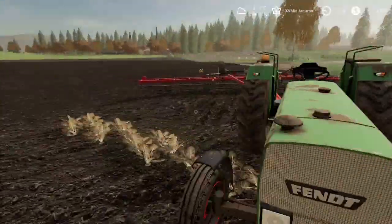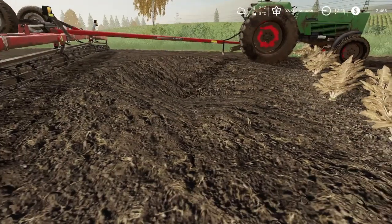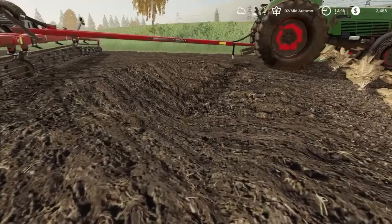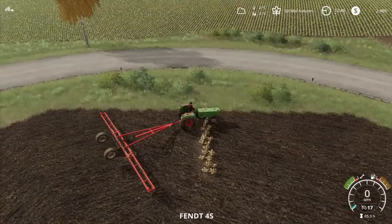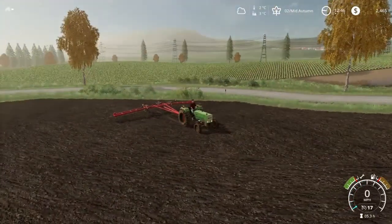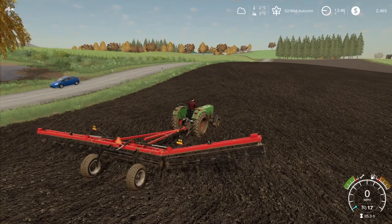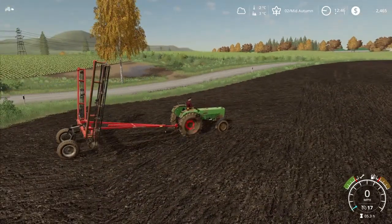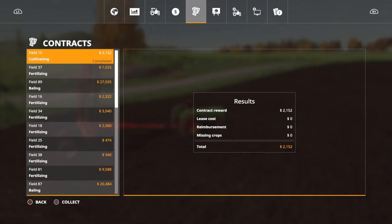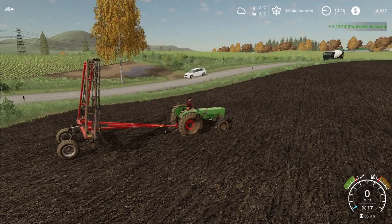There's like a big dip there — that is dreadful, looks like I've been using the editing tool and I've not even touched it. Someone's obviously got my skills with the editing tool. Let's get that lifted up, folded up, turn that off, and get this contract sorted. It was to cultivate field 10 — we're going to get two thousand one hundred and fifty two dollars. Yes please, that is absolutely brilliant.